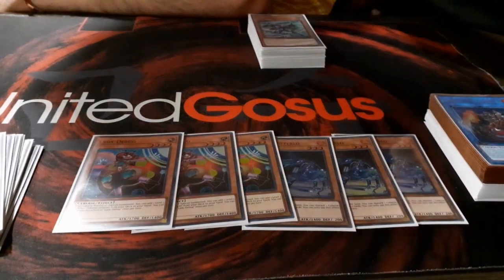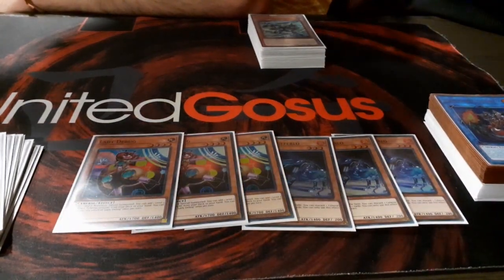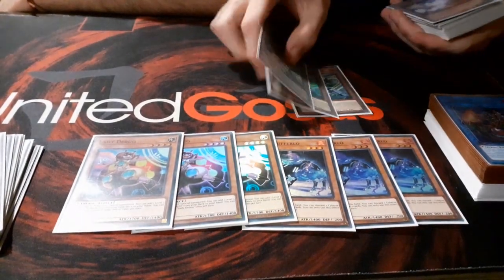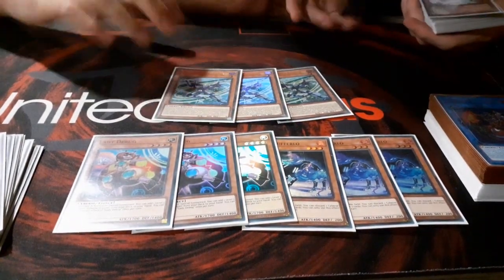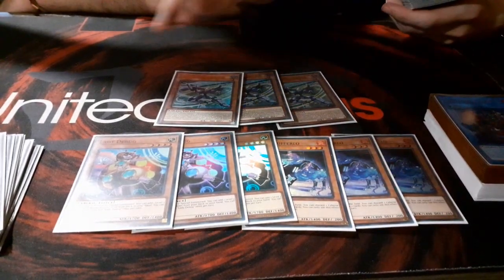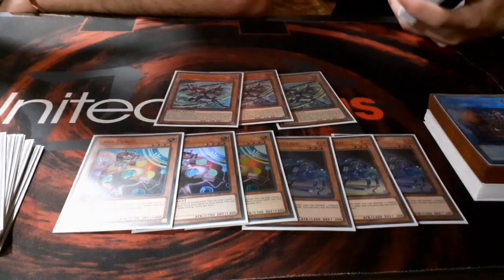You either summon D-Bag or Bufferlo — you cannot usually run both at 3 in the same build. But this special engine we are playing, the Code Talker, allows us to run both of them and to use them in the same turn.